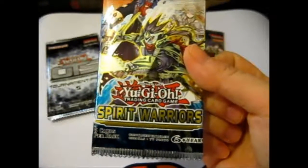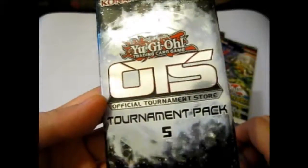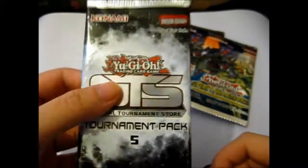Rose here, and it's been a while since I did any Yu-Gi-Oh, depending on when I upload this. So as of this moment, we have the new Spirit Warriors booster pack set. I have four of those, and this is the OTS — Official Tournament Store Tournament Pack No. 5. I got this one from eBay because I couldn't find it on Chaos Cards, but these I bought obviously on Chaos Cards.